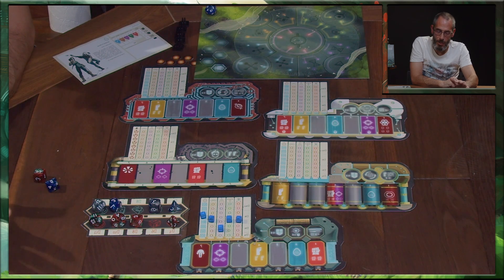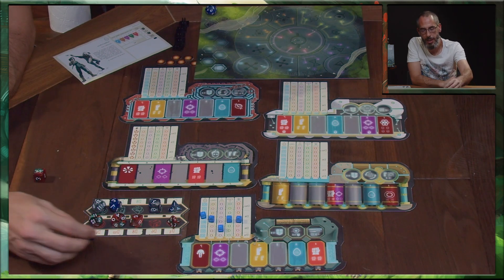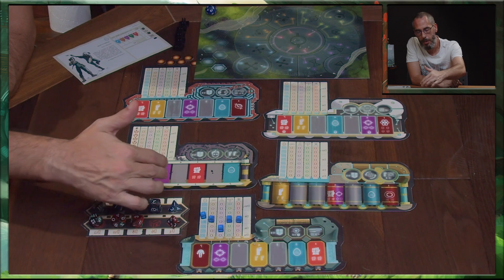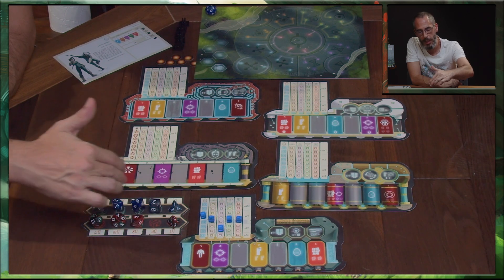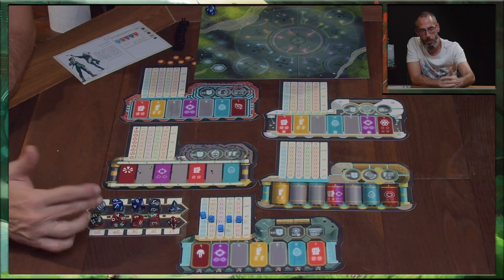Et c'est la base du système de jeu des Gardiens de l'Ether. Tout va se jouer sur les dés entre le dés joueur, qui va osciller entre le D4 et le D12, et les dés de difficulté, qui vont aussi osciller entre le D4 et le D12.